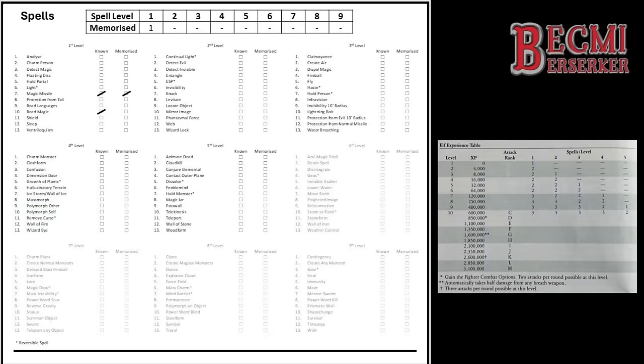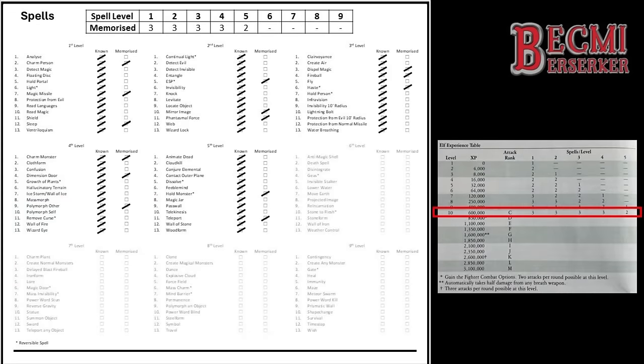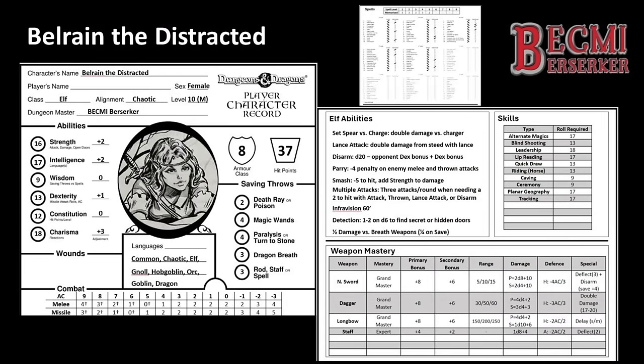Finally, let's look at Belrain's spellbook. Her spellcasting abilities maxed out at 10th level, but she knows every spell up to 5th level. She can memorise a total of 14 spells, although only 2 of these are 5th level. This is far below the power of a magic user, but is balanced by an Elf's combat abilities. And don't forget, an Elf is also able to use magical wands, staves, and scrolls. So with those final updates — there you have it: Belrain the Distracted, a 10th level attack rank M horizon-scanning Elf, about to step into immortality. Safe travels, Belrain.